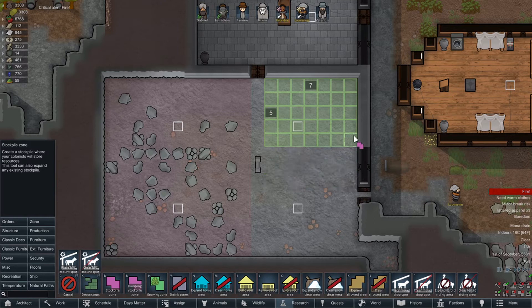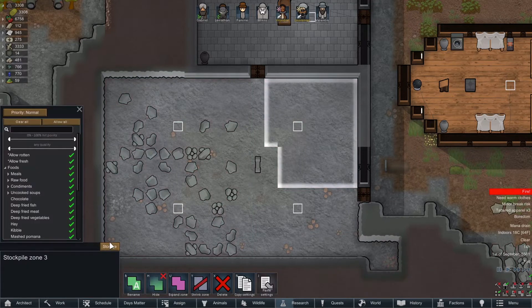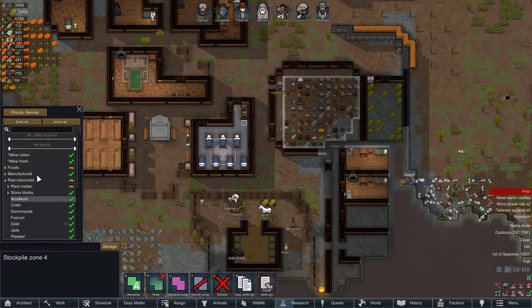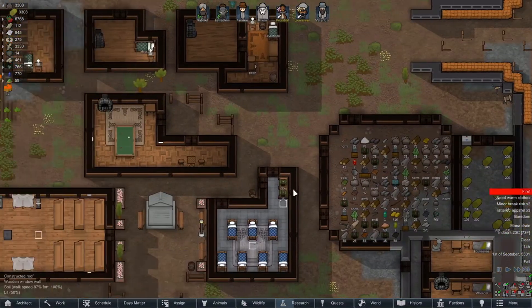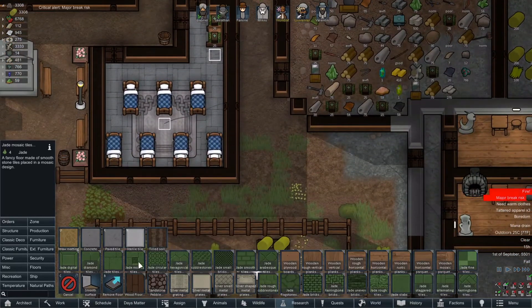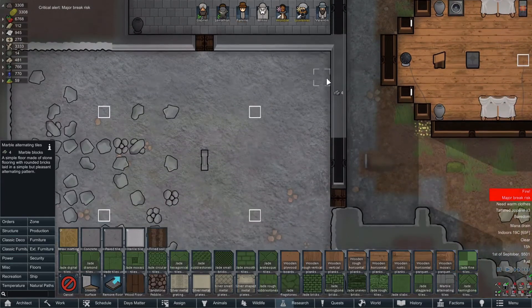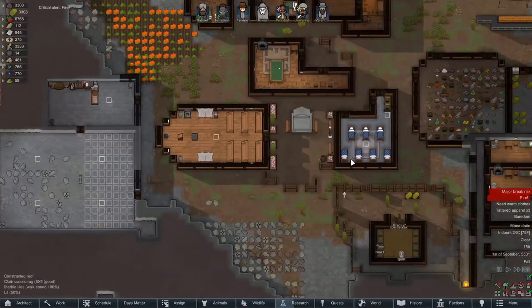We have zones here for the chunks, so we'll set up a walking area and a raw resources/stone blocks zone — eventually they'll get that moved over and we'll get all the blocks put in here. I'm going to go ahead and use up a bunch of the flooring material while we have it. I think I'll do the alternating pattern — they look pretty good.